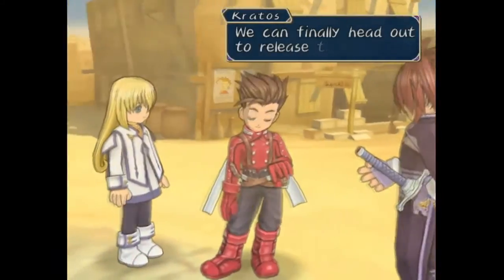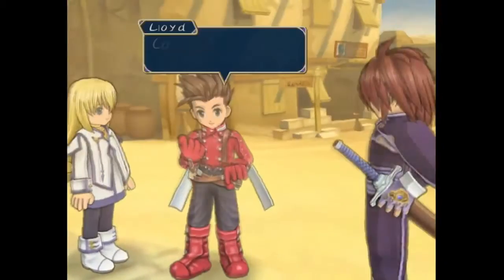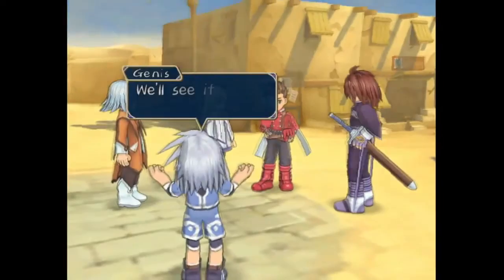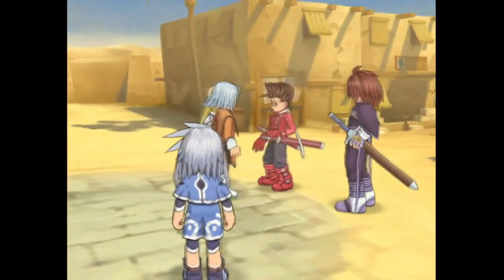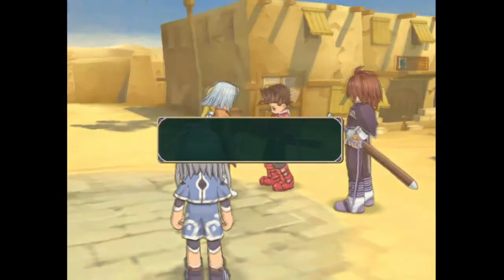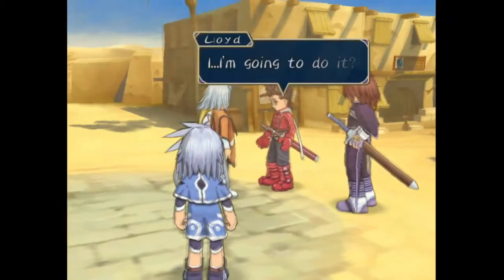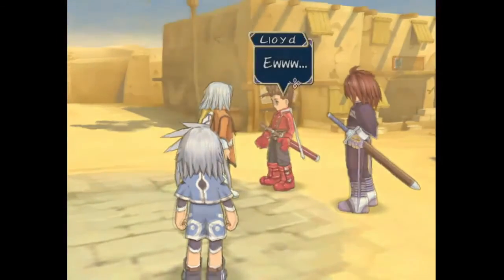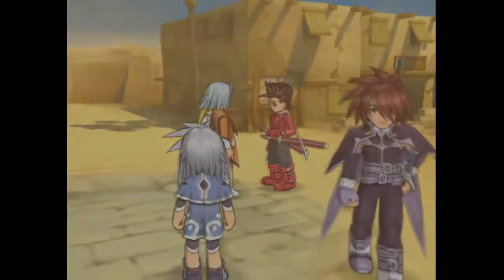This cutscene doesn't really show how bad it can get, but characters' faces sometimes have four eyes — it looks like someone got their thumb and just smudged their face. You can see their hair is all blurry. It shows the worst on cutscenes; in gameplay it's not so bad but still very noticeable.